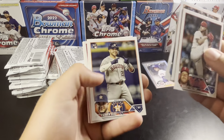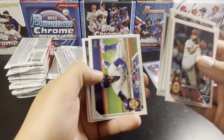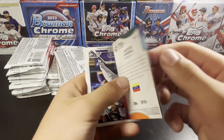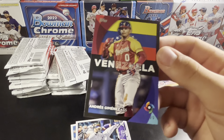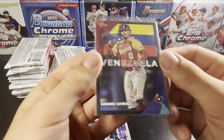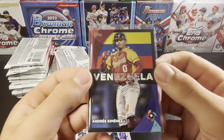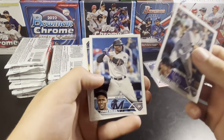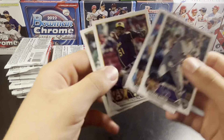Falter rookie. Diaz. We got ourselves a World Baseball Classic — this is going to be a parallel. Yep, a nice black border parallel. Andre Semenes, numbered 35 out of 299. Nice bonus parallel right there. Just put it with the gold. Really looking for Corbin Carroll as the main guy in a parallel.